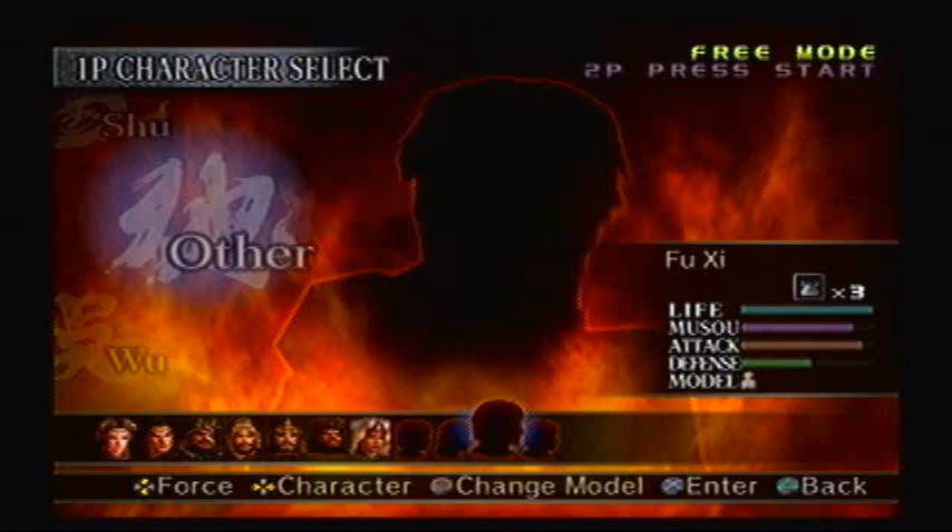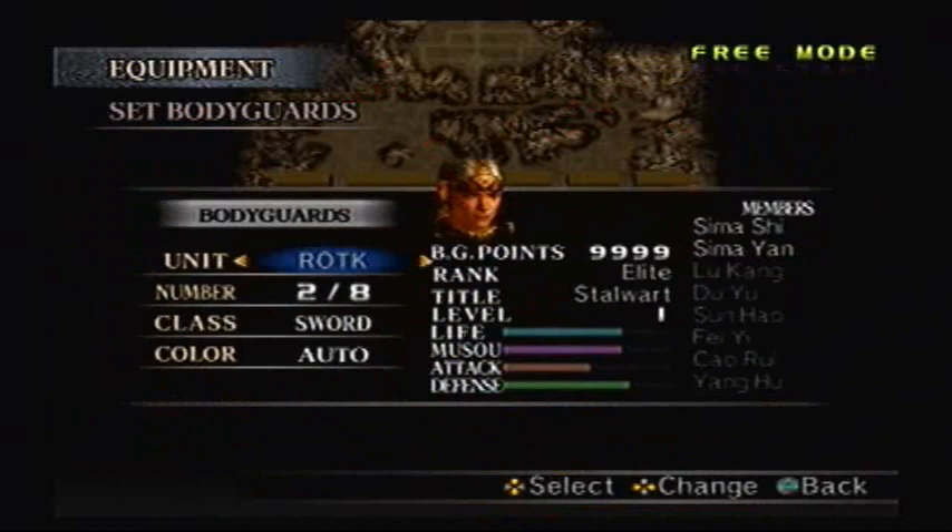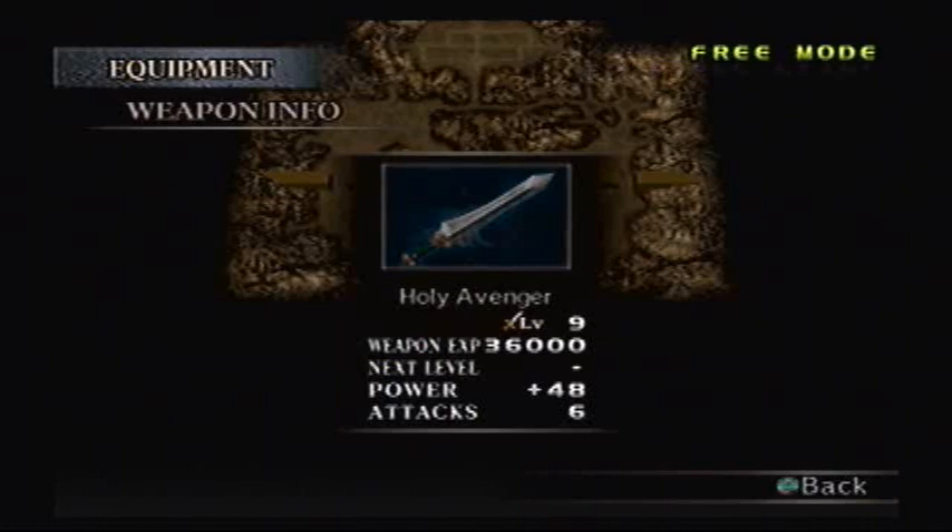I made it Fuxi because he had a Greatsword in Dynasty Warriors 3, even though the depiction may not be completely accurate, I figured that was the best way to go. His Holy Adventures sword is at level 9, which is actually pretty cool. Kind of looks like a Claymore, or something you would see from Soul Calibur that Siegfried or Nightmare would carry.